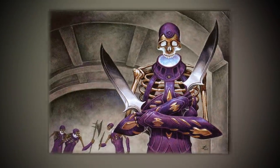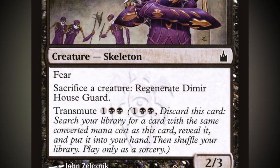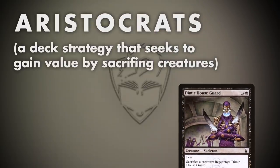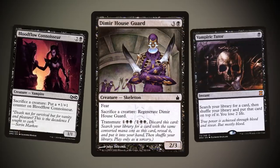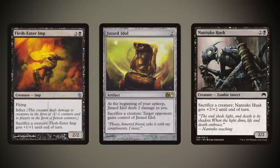Dimir House Guard is a 2/3 skeleton for three and a black. It has Fear, an evasion ability that allows only black or artifact creatures to block it. You can also sacrifice a creature in order to regenerate the House Guard. If you've not played with or against many aristocrat-style decks before, it might seem an unassuming little card. What makes it good though is the fact you have a free sacrifice outlet and a tutor rolled into one card. Aristocrats is an archetype that many players love, and in Commander, free sacrifice outlets are the preferred option in most cases.